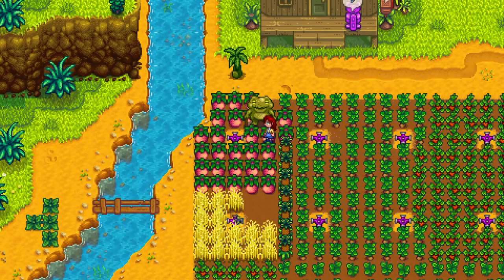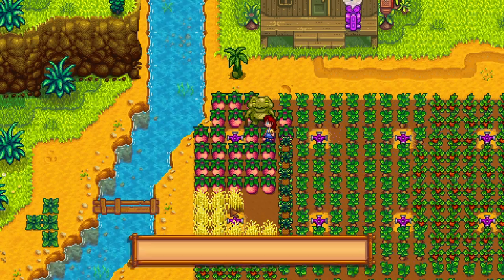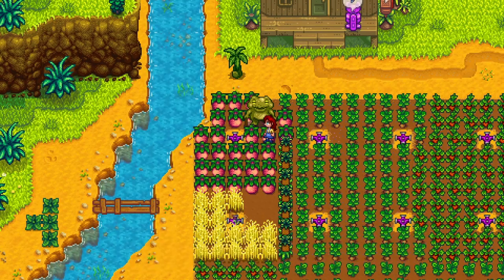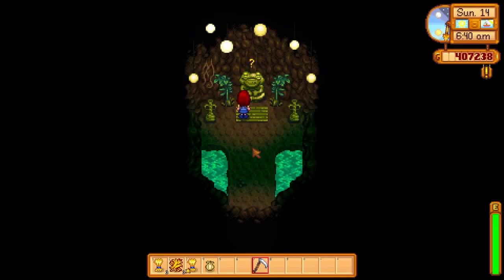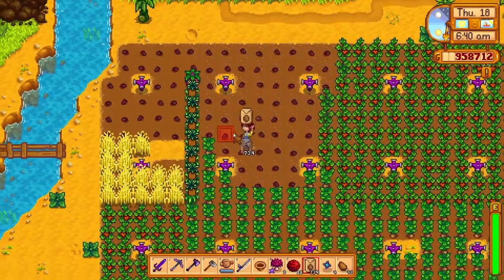First you need to complete the Community Center and repair Willy's boat, then you will have access to Ginger Island. Next you will have to find 100 golden walnuts to get access to Mr. Quiz's room. Finding all of those golden walnuts was pretty time consuming but actually really fun, and in Quiz's room you will find these very fun quests.